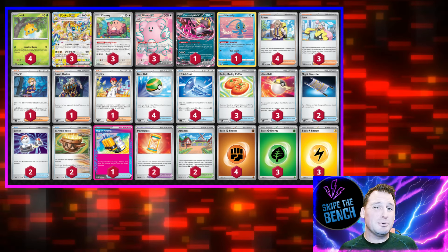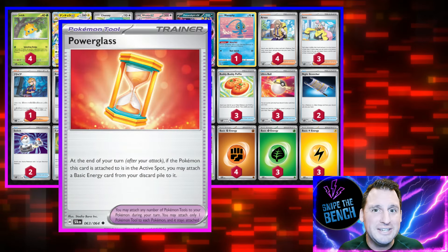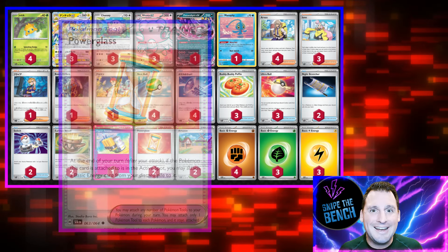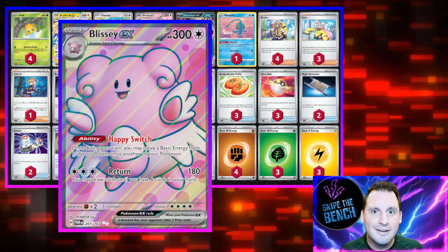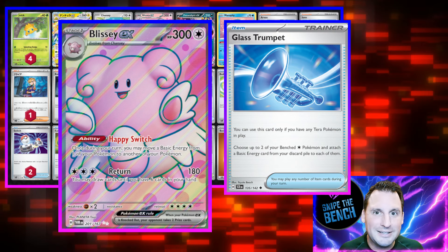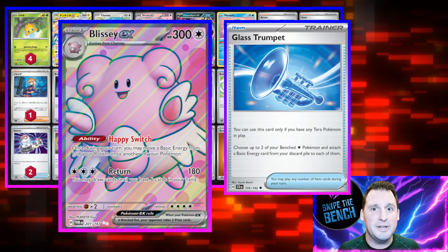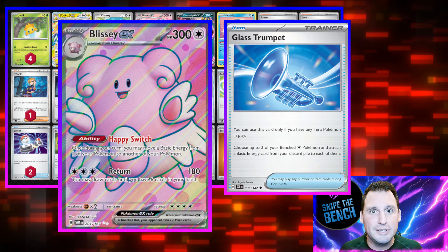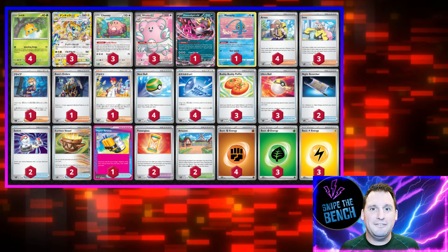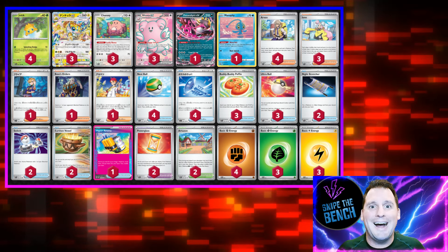First, after you're able to attach the energy, we're going to use the Power Glass. The Power Glass puts an energy from the discard back onto your Pokémon after you attack — so that's one back out of the three. Next, we're going to use Blissey EX in combination with the Glass Trumpet. The Glass Trumpet will put the other energy onto Blissey EX or even a Chansey because it's colorless. Then you can Happy Switch, move it up, and attach for turn. You really only need one if you have the Power Glass and the Happy Switch ability from Blissey EX. If not, you're going to need two Blissey EX — get the energy back that you've already discarded, put it back, item lock again, hitting for 180.